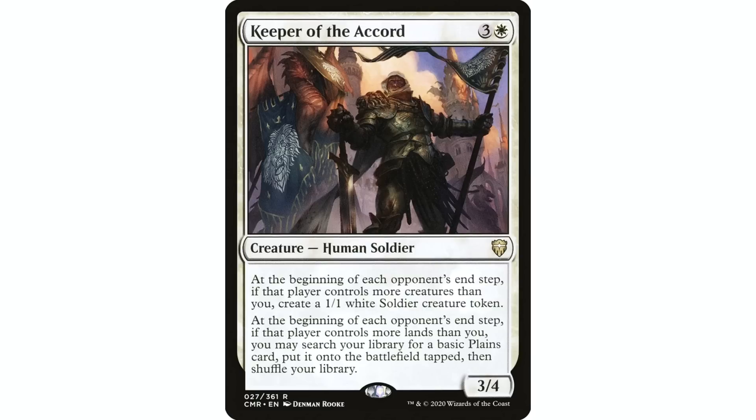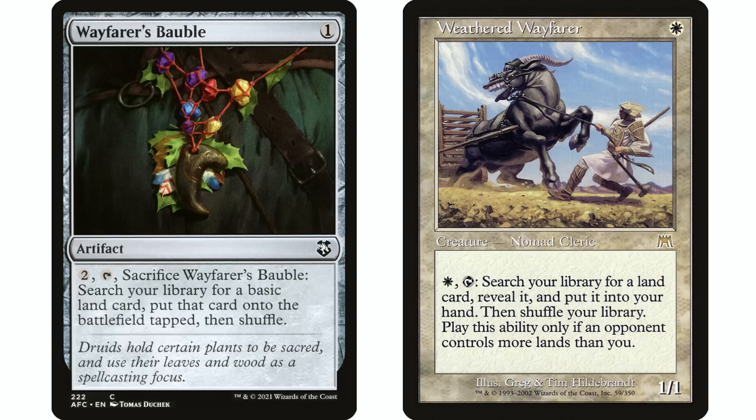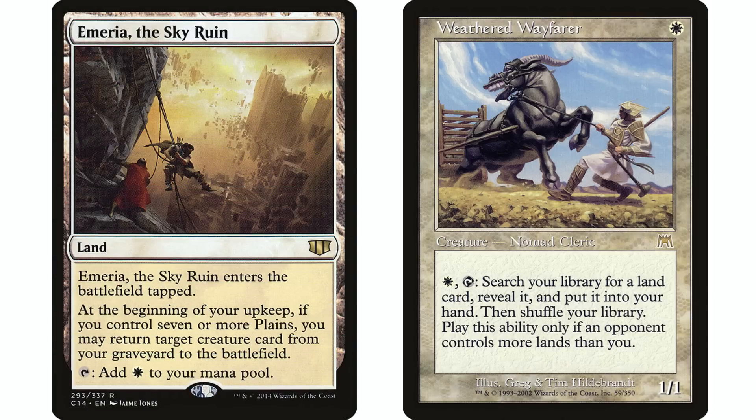I also typically put Wayfarer's Bauble and Solemn Simulacrum in my mono white decks — I put both in all my mono color decks except green. Weathered Wayfarer I also typically include because it gets any land, which is especially good when there are specific lands you want to tutor for out of your library.